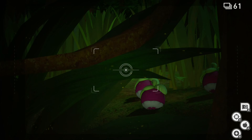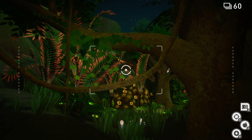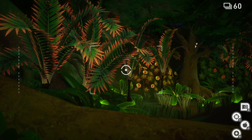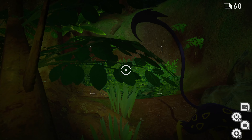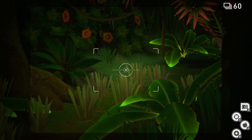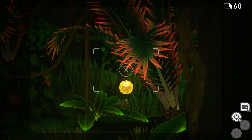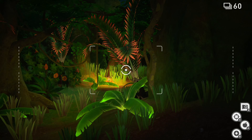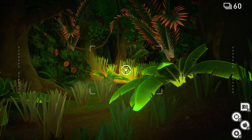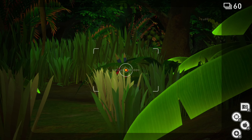Good opportunities to get some better scores of other things. The Morelull will generally act pretty good about getting hit with balls of light. I skipped out on the Ariados that time because I think I can get something better. You can just lob it over here. The trajectory between the Illumina Orbs and your apples are different, and it's kind of annoying — I wish they had made them the same, but it's fine.